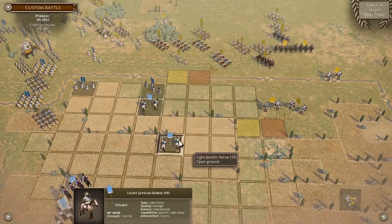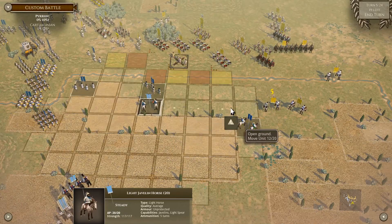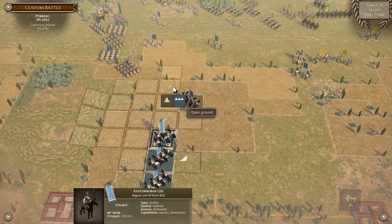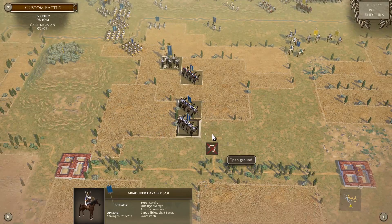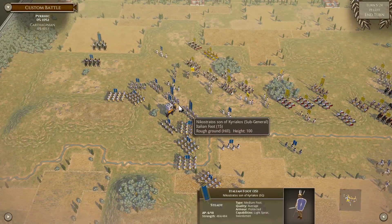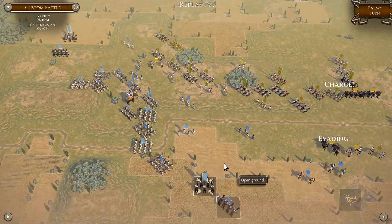They're light javelin horse - we can't get anywhere near them. We'll start to have a little bit of a fisty fight. Spread out back to the right. I'm surprised - I didn't expect the fight to be fought here, but next turn it's going to get interesting.